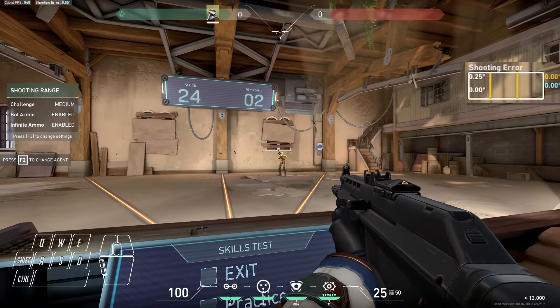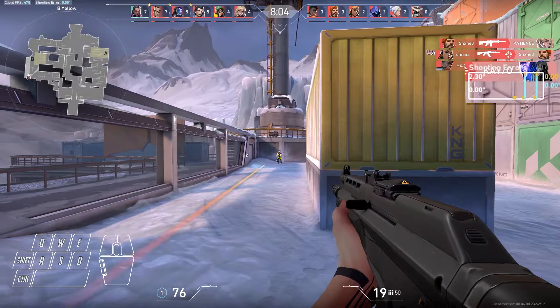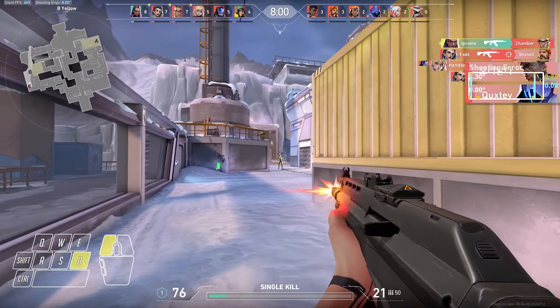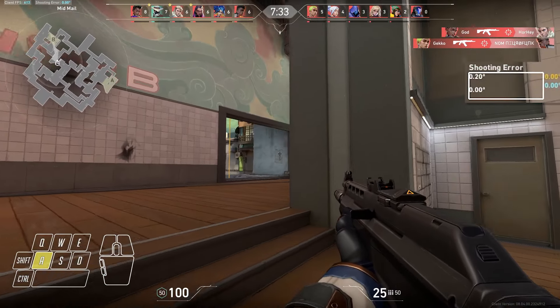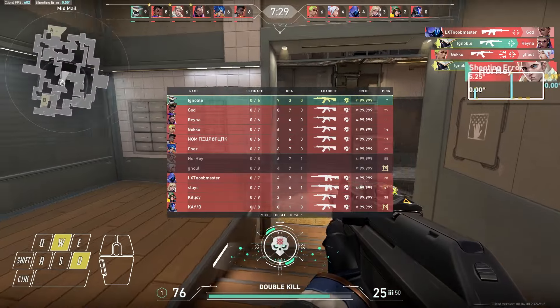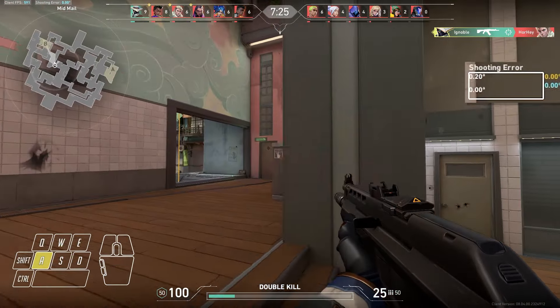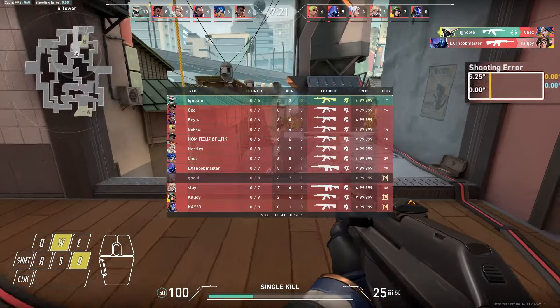I then hopped into Deathmatch where we're working on our peeking ability today, removing the W key from my repertoire because I W-key too much — it's disgusting. So basically I binded the scoreboard to the W key and it blocks your vision when you're pressing it, so it forces you not to use it in fights, and if you're about to peek a dangerous angle, you have to figure out how to do so without the W key.